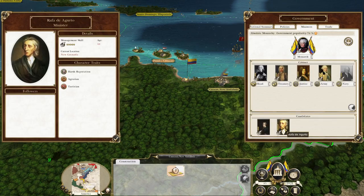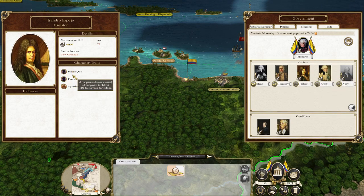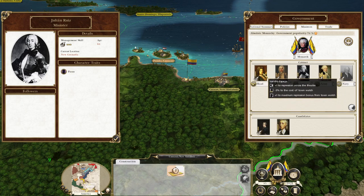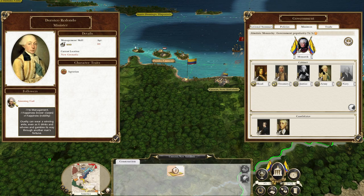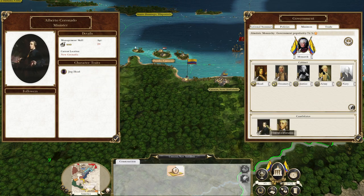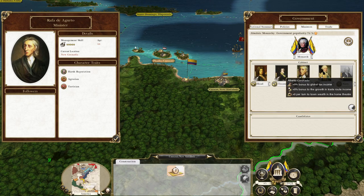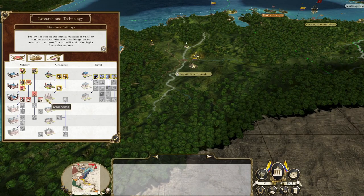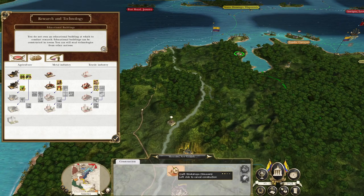Ministers — this one has plus one management, plus one justice, plus one management, plus one army, so he goes to the justice spot. He doesn't want to go to the treasury. Let's move the pious one to head of government because he retains his four stars. Overall everyone's a bit bad. Let's check — we want to get Fire by Rank, which will take some time. We need to upgrade our industry — we've got a metalworking building and a textile building, so we'll be able to unlock more industry technologies.